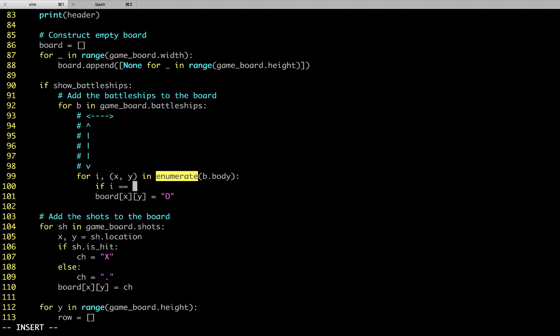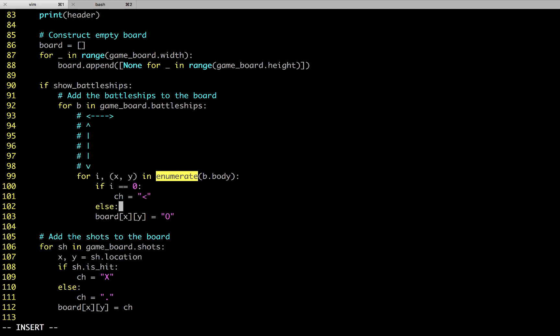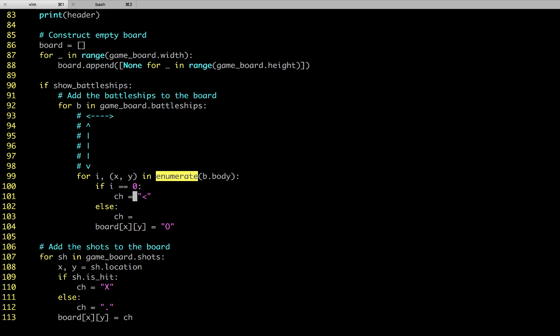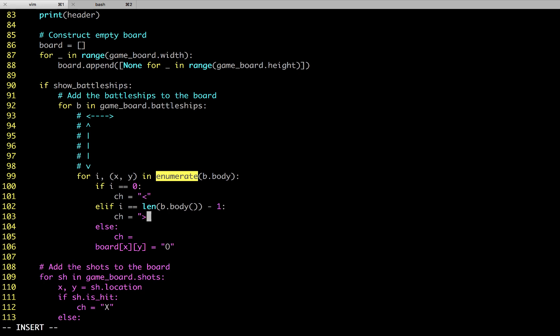That's useful because we can say: if `i` is zero, we're dealing with the first element and want to print a pointy bracket. If we're dealing with the final element — that would be `len(body) - 1`, subtracting one for the same reasons as before — then we use the end character. Otherwise the character is just a dash. You may have noticed this is not going to work as-is — we'll need more detailed logic for when the ship is travelling up and down, which we'll come to in a second.